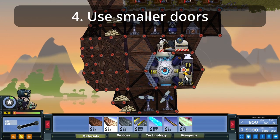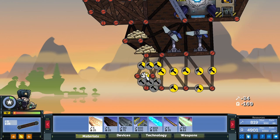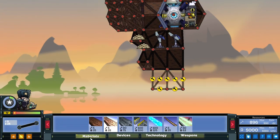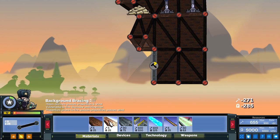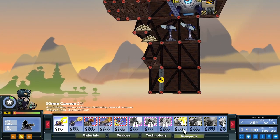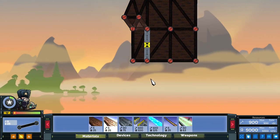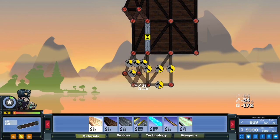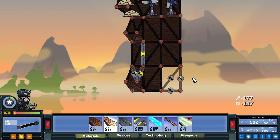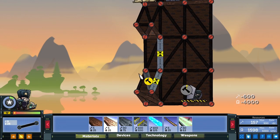The next tip: use smaller doors. I've got my munitions plant built already, and I'm going to place down a cannon. What players usually do is place a cannon and then put down really big doors. Why would you want such a big door? On long-range maps you want to aim upwards, and it's always better to do something like this — watch and learn. You do this, and since I don't have enough for a cannon, I'll place a 10-to-20 mil instead. You're paying less metal for the doors and you've got some wood protection.